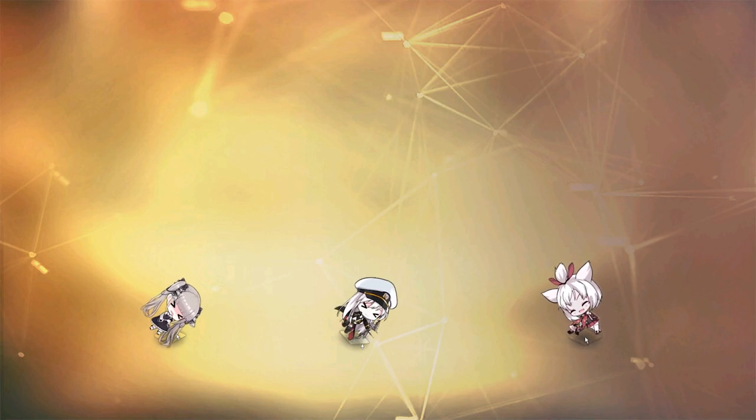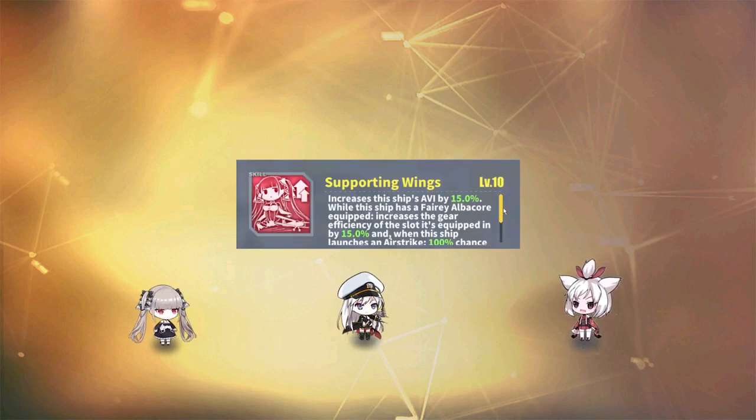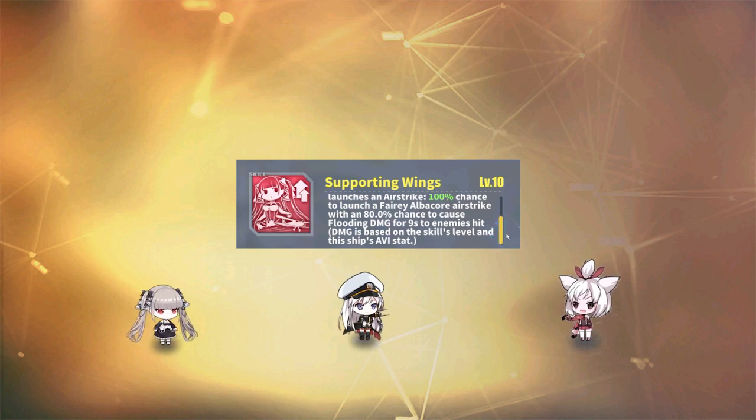Formidable's strength comes from both her skills and loadout. Her being able to equip a lot of torpedo bombers and even a dive bomber instead of a fighter allows for some pretty solid surface DPS. Her skills also support her in doing additional damage. Her red skill, Supporting Wings, does a few things. First, her aviation is increased by up to 15%, giving her planes even more damage output. If she has one or more Fairy Albacore equipped, those planes get increased efficiency by up to 15% in that respective slot. The efficiency jump and aviation boost help a lot with damage output, even if the Albacores are technically not the best plane in the torpedo bomber slot. I generally only run one Albacore and go with a more damage-focused torpedo bomber in the other slot.